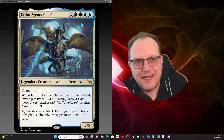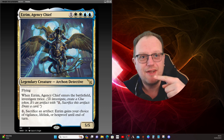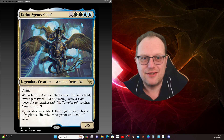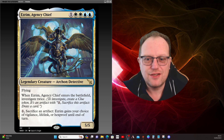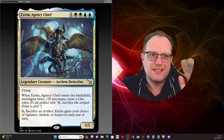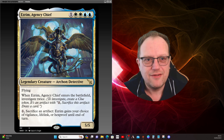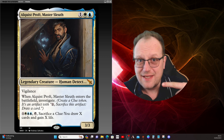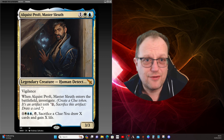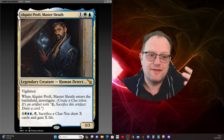Hi there, welcome back to the YouTube channel. Today's a bit of a strange one. I'm talking about my deck built on Ezrim, Agency Chief, but we're very much into investigation with this deck. It's not a split — it's the same deck, it just depends on the commander you want to play. The other commander you can play is the other part of the detective agency: Alquis, Profit Master Sleuth.